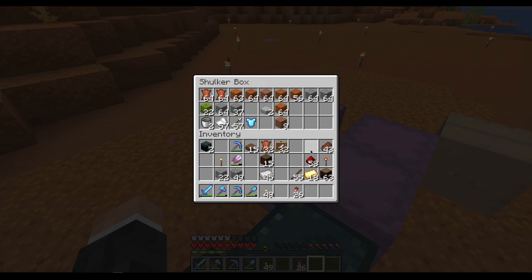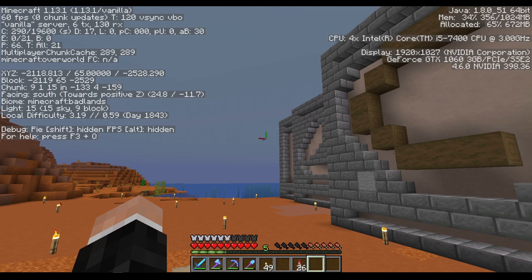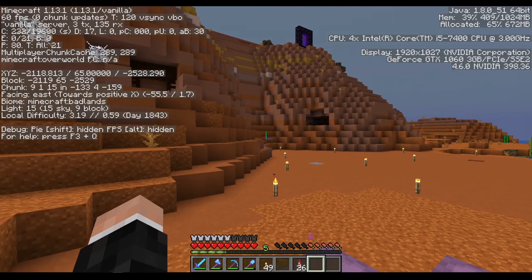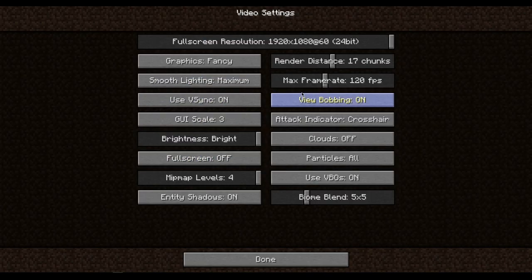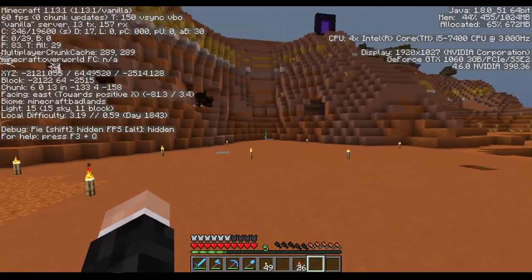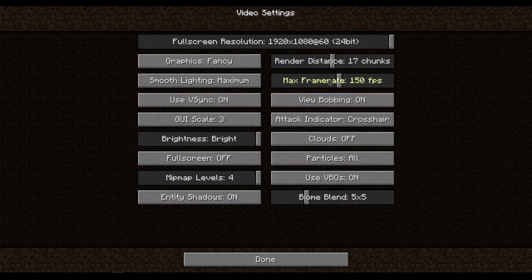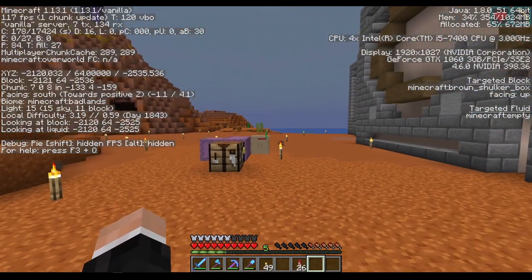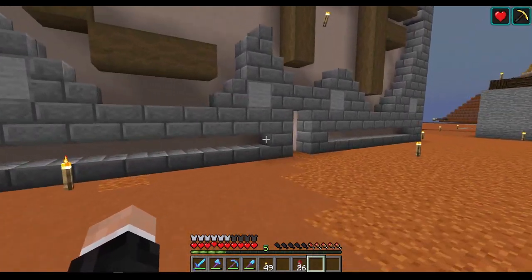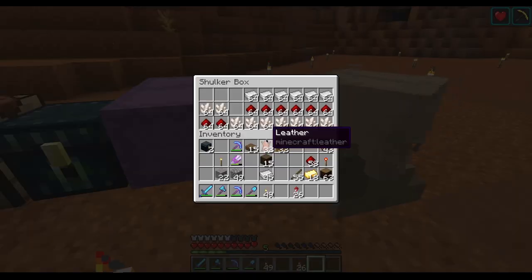Let's talk about what's happening on the server, because there's been a few changes. We are now in 1.13.1, which is amazing — it's so much smoother. My FPS is 60. I can probably get a bit more... Don't use VSync, that's the issue. Now we're on 112 FPS. That's better. So I wanted to get into building a little bit and talk about what's been happening.